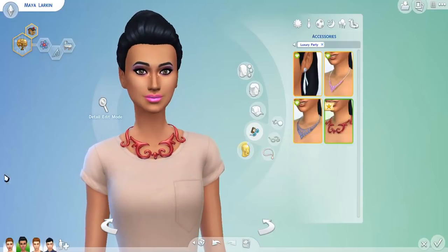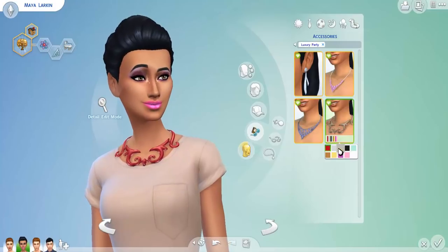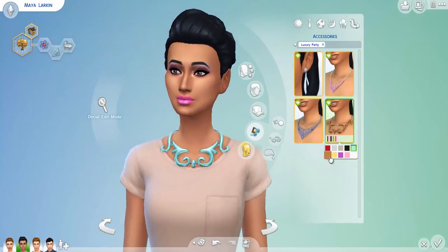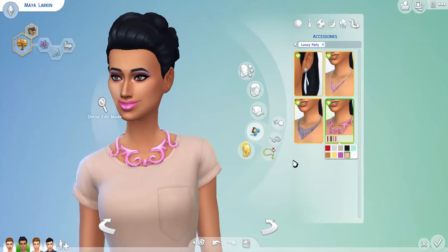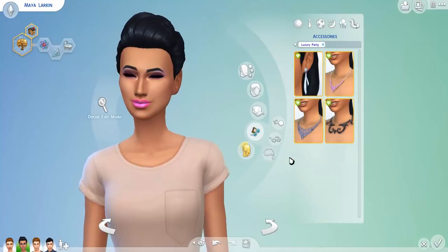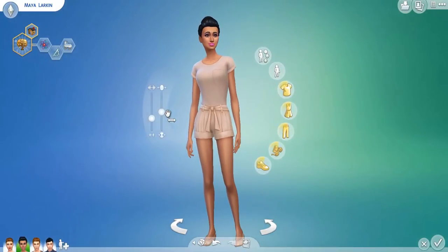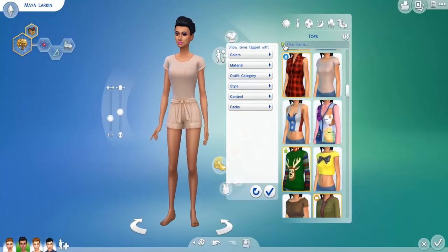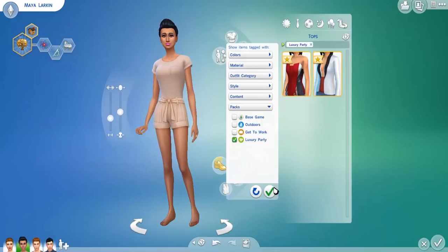The third necklace has a very fantastical design — for some reason it reminds me of a piece of coral. I can see someone wearing this as an avant-garde accessory, which is really cool. I'm going to leave the accessories off her since her look is already quite bold. So let's go check out the clothing items. The bulk of items in this stuff pack are actually clothing items, which is really interesting to note.